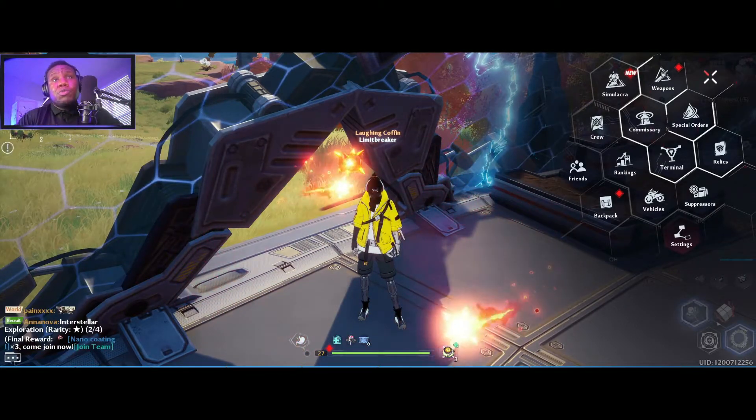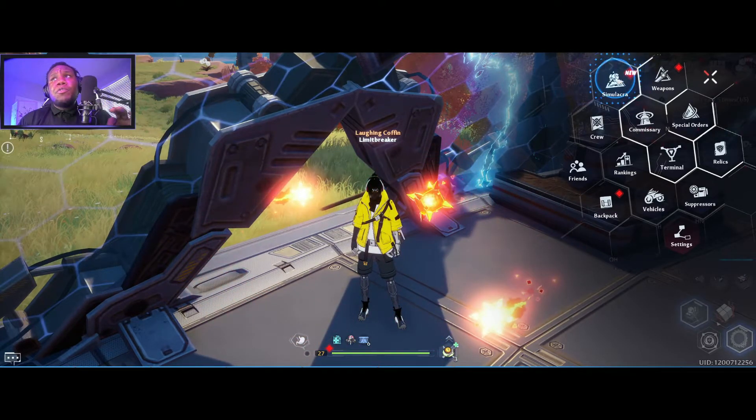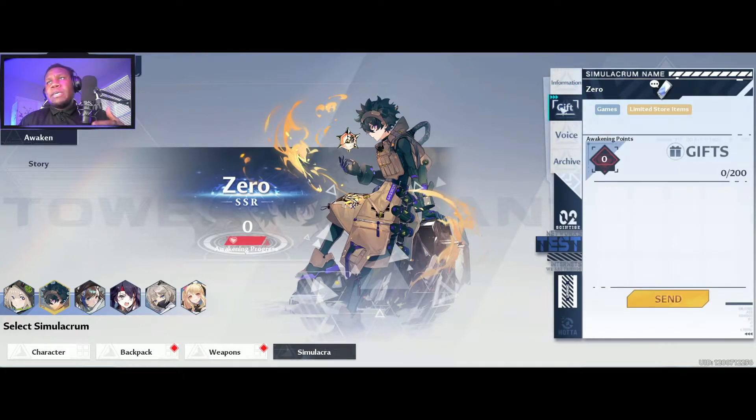Some things you might want to do immediately: join a crew so you get those rewards, and avoid using certain gifts for a simulacra that doesn't benefit from them. Every single simulacra has something called a trait, which basically gives them stats according to each type of character.